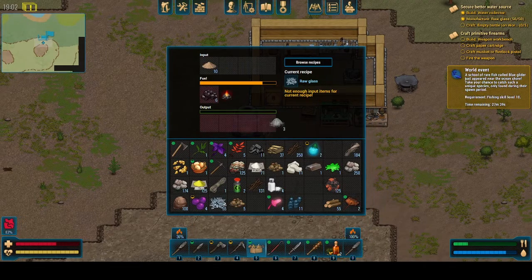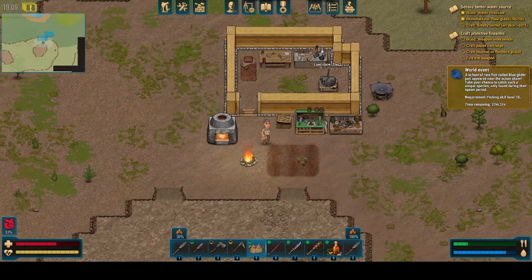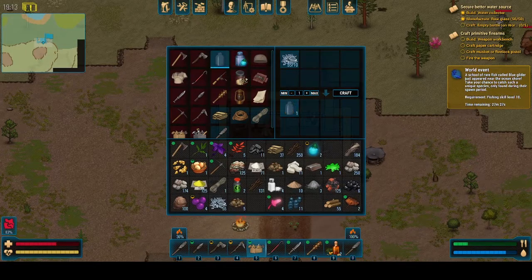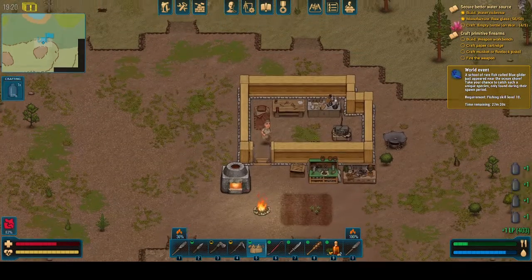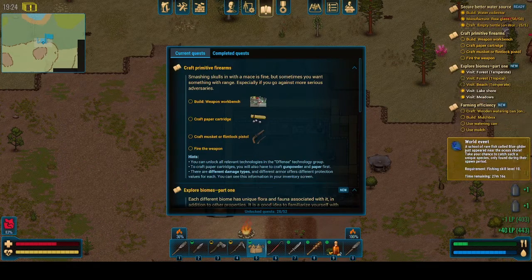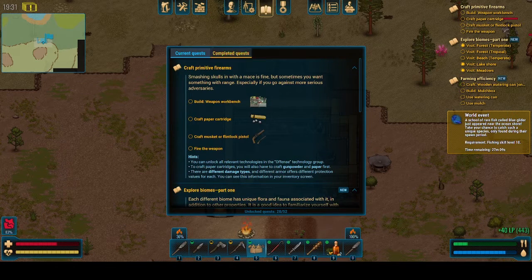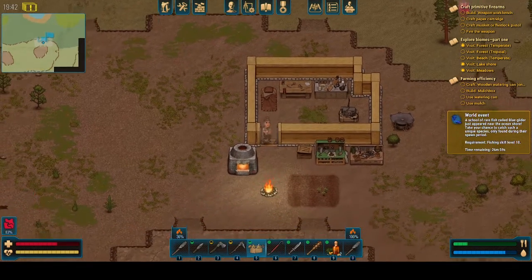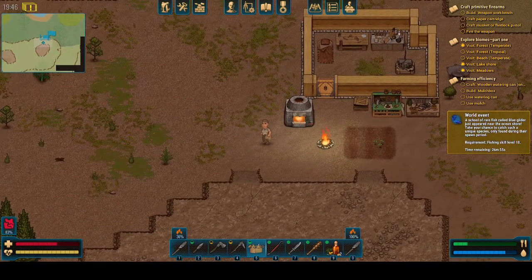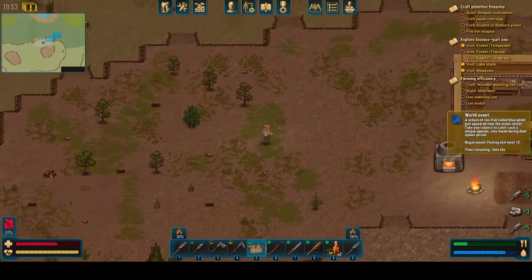Oh, that's a lot of glass. Let's grab that. So we craft an empty bottle on the workbench — let's try that empty bottle and make all of them. I need five. Awesome. So now we need to visit different places — that's going to be a lot of grinding. A school of rare fish called the blue glider just appeared. We have no fishing skill right now, so that's probably not going to be worth it. So let me do some grinding. I'm going to try to pick things up, figure out what's going on in parts of this world, maybe try to kill some more animals. I'll be back when I actually have something to show for it.